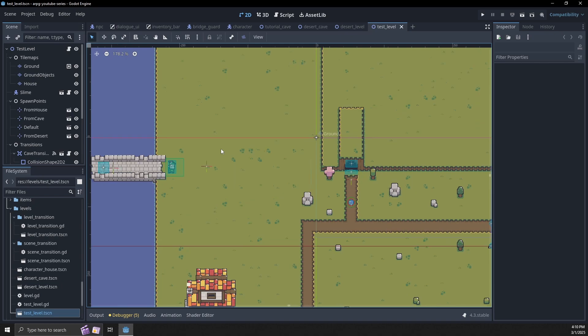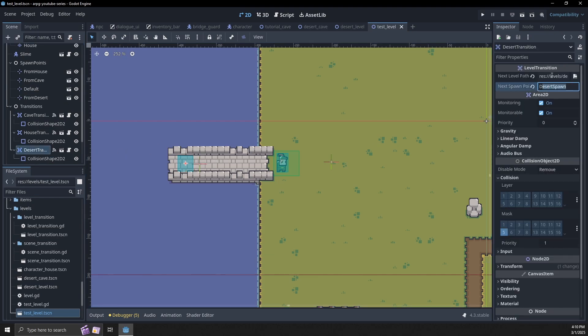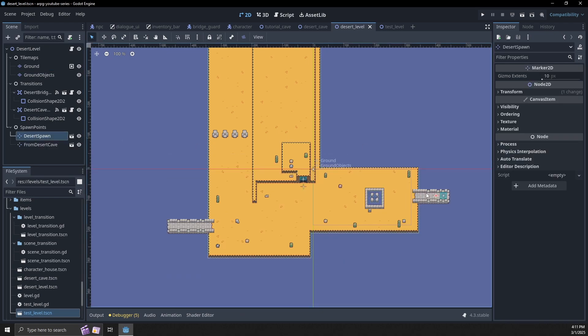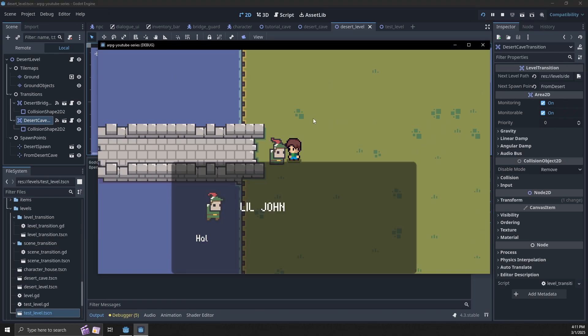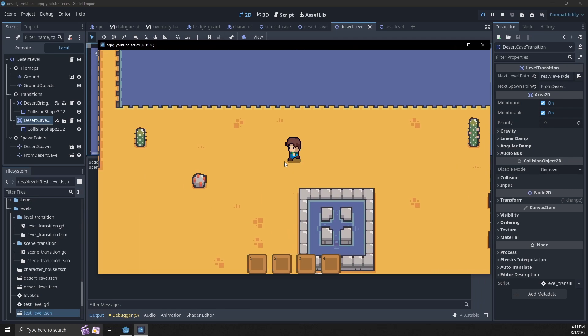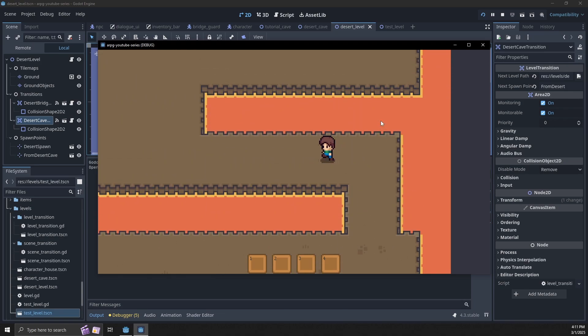In order to get to this level we need to make sure that the scene transition is set up here, and we're also going to need spawn points — several spawn points. We need the next spawn point to name the next level. I have the desert level pointing here, the from desert cave, and the desert spawn as my default. I also have the transitions from the desert bridge to go back to the test level and the desert cave transition. Let's talk to little John, have him move, walk here, and then we can go into the desert cave — basically the same as our test level cave except I gave it lava instead of water.